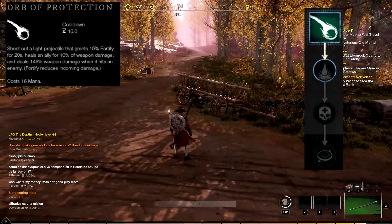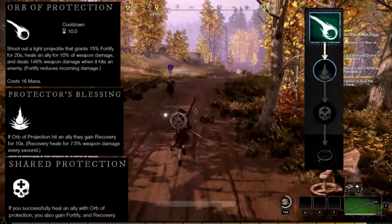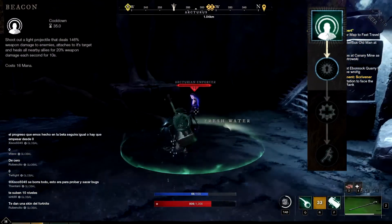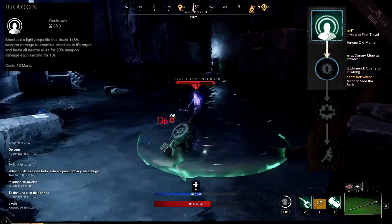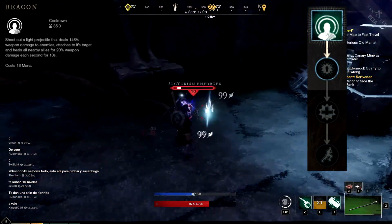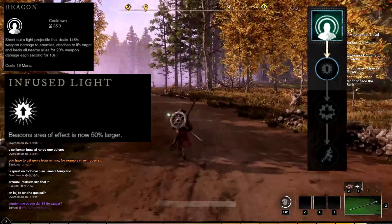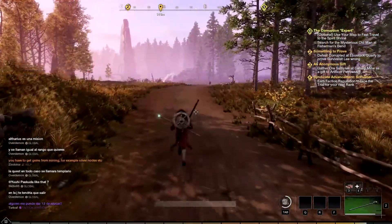The first chain passive skill linked is Protector's Blessing, the second chain passive skill is Shared Protection, and the third chain passive skill is Aegis. The second active skill is called Beacon. With Beacon, you shoot out a light projectile that deals 146% weapon damage to enemies, attaches to its target, and heals all nearby allies for 20% weapon damage each second for 10 seconds. The first chain passive skill linked is Infused Light, the second is Radiance Blessing, and the third is Speed of Light.